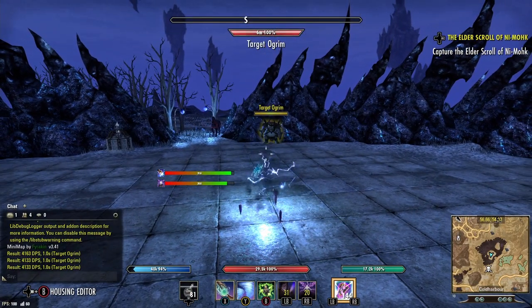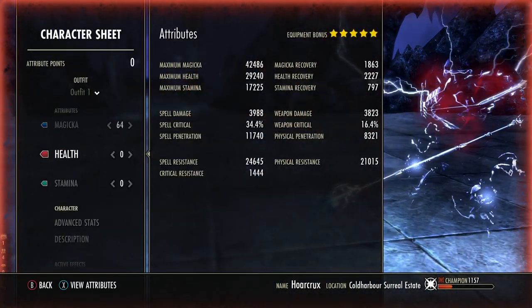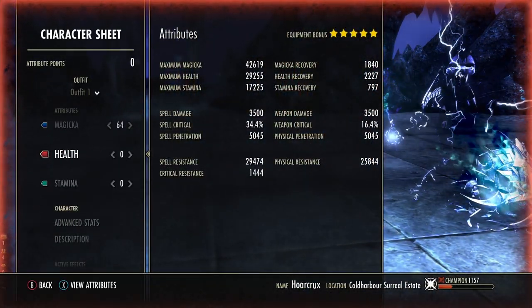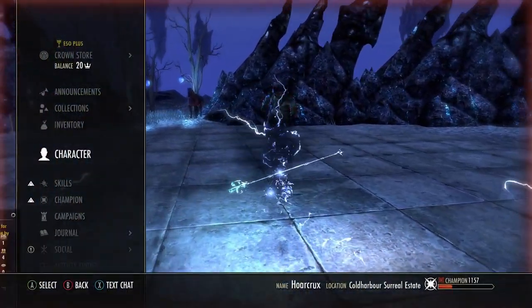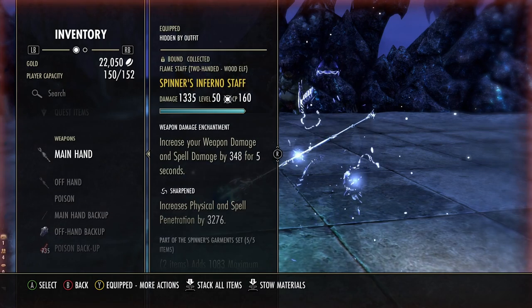Here's everything semi-buffed — this is without Continuous. Everything goes up by 10% with Continuous. There's the front bar, here's the back bar. Pretty tanky as is. We are a High Elf, V-Wish, Sugar Skulls, and the Mage Mundus. Now, this is a Sword and Board variant. There is also a Resto Staff variant if you want to use that.